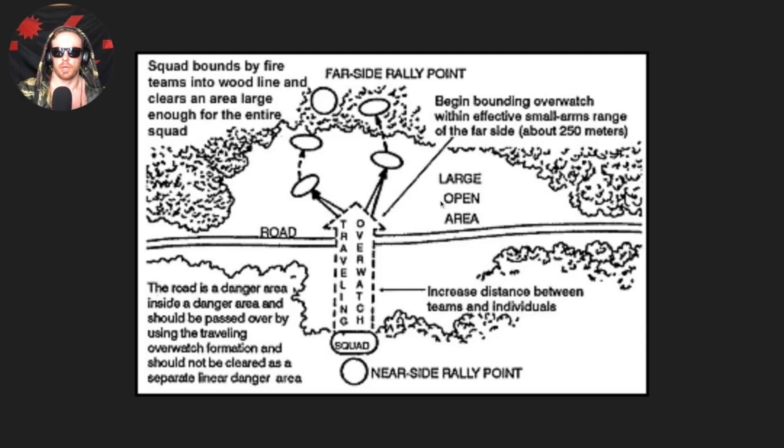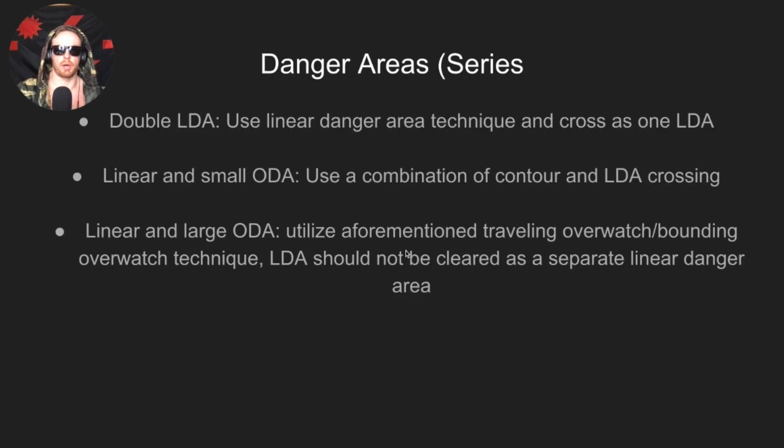Here's a representation of a large open danger area crossing — using traveling overwatch until within small arms range of the far side, then transitioning to bounding overwatch. This graphic depicts a squad bounding by teams across the open area, with a road also present which leads into the next topic.